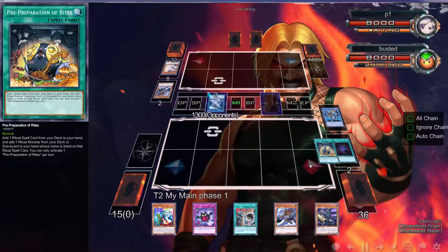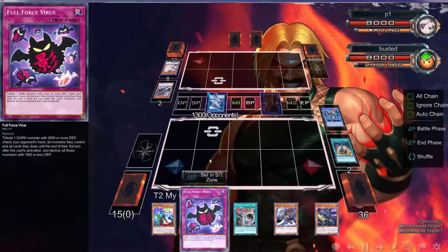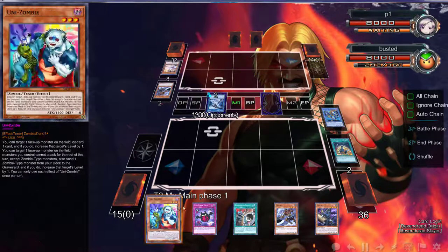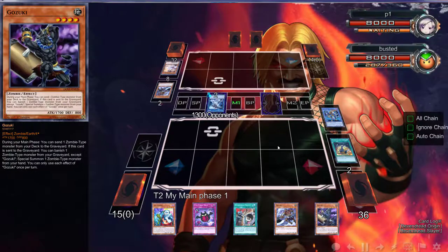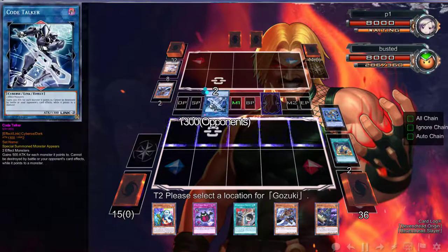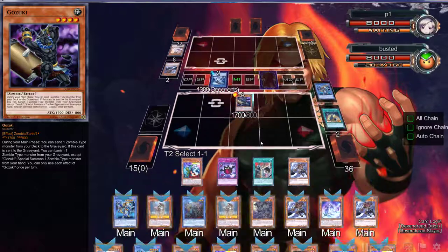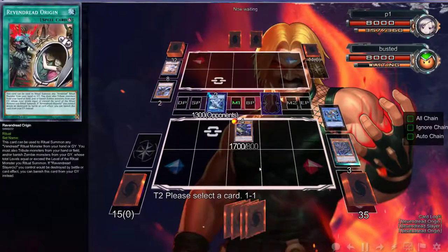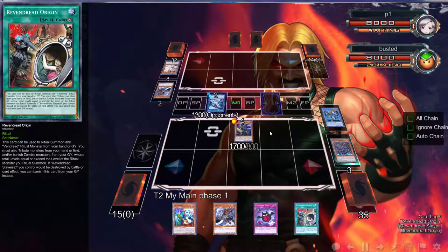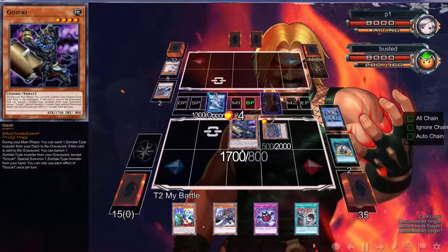Let's activate the Pre-Prep first because we're clearly going to do this. Okay never mind, we're not doing it. This is kind of a problem — we know what you have in your hand. Because we have Strix, which is a fantastic card, we're going to dump Strain. Strain activates — we reveal it, special summon Strain — and now we literally have a free Full Force Virus to use. So we're going to attack over this real quick and yeah, that'd be enough.